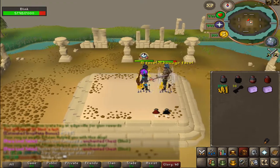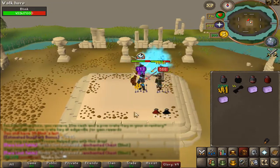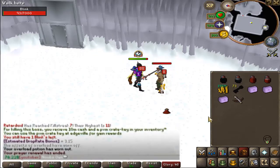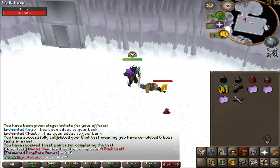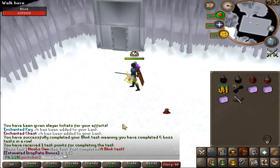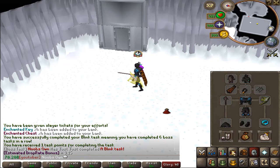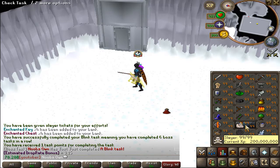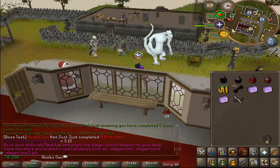We got another enchanted chest drop, then a third enchanted chest with about 30 Blinks left. We finished the Blink task — four chests, four keys, some slayer points, and we also got a chaotic crossbow. Let's get our sixth task; five tasks to go.